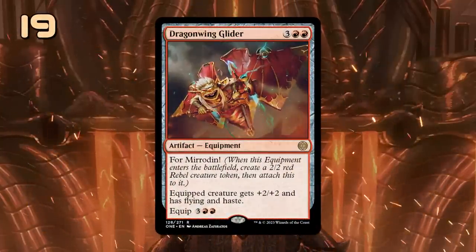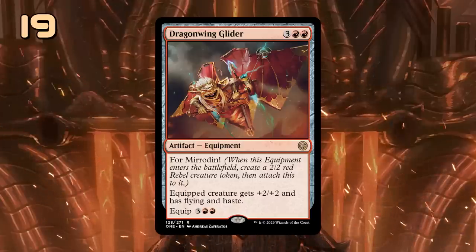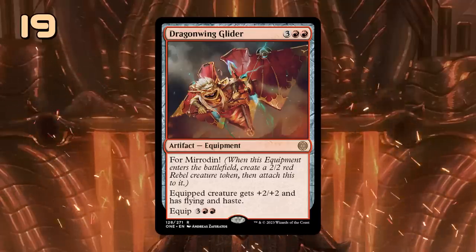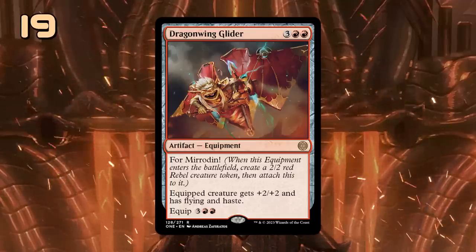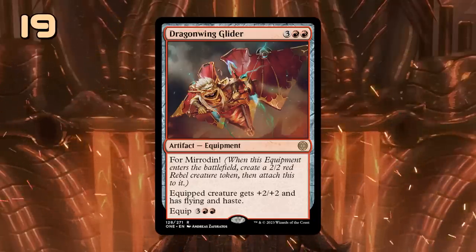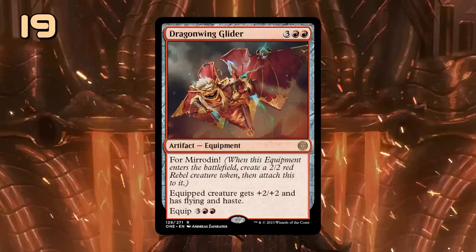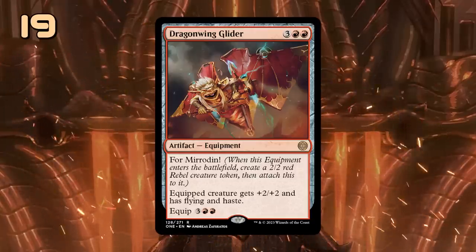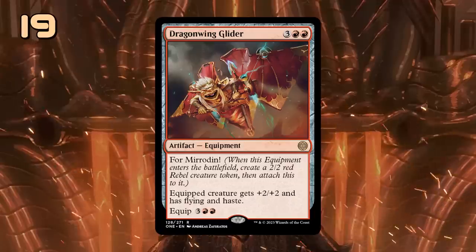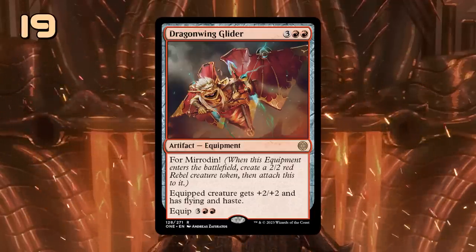Dragonwing Glider is a 5-mana equipment featuring the new For Mirrodin mechanic, which generates a 2/2 red rebel creature token before attaching the equipment to it. The equipment grants plus 2/plus 2, flying, and haste, so we end up with a 4/4 flyer with haste. Once the opponent deals with our initial creature, we still have the equipment left over, which can be re-equipped for 5 mana. This will shine in low-curve red aggressive decks, where it's a great curve topper, giving us a late-game mana sink that turns every creature into a scary threat.